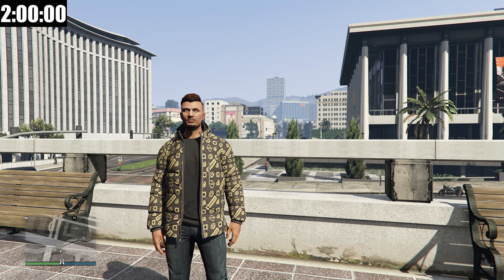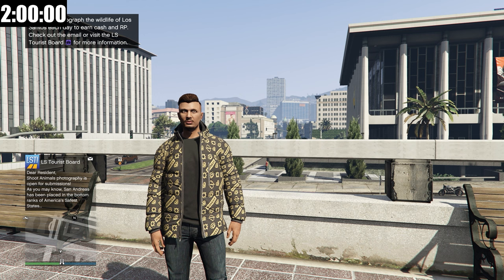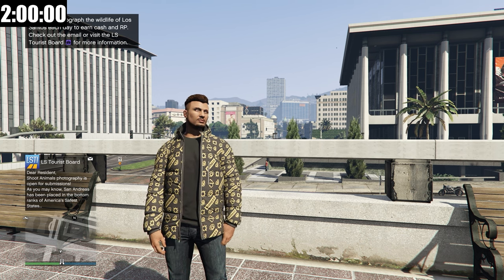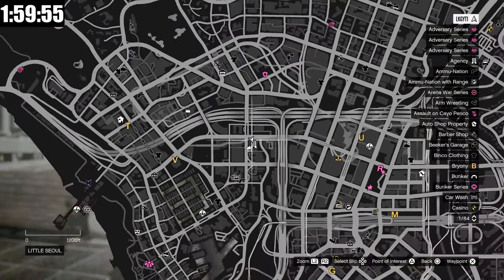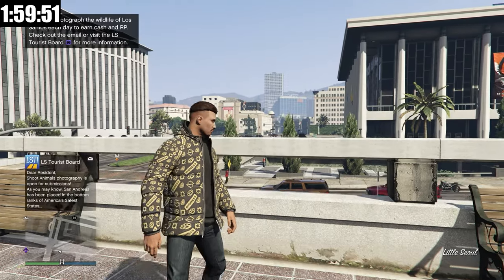Today I'm going to be completing the new Cluckin' Bell Farm Raid that was just released in GTA Online, and hopefully this Rags to Riches episode can serve as a solo guide for all of you guys as well. So as always, we're going to start the timer — 2 hours on the clock. I already got the call from Vincent. We have to head over to this yellow V here on the map and get things started.